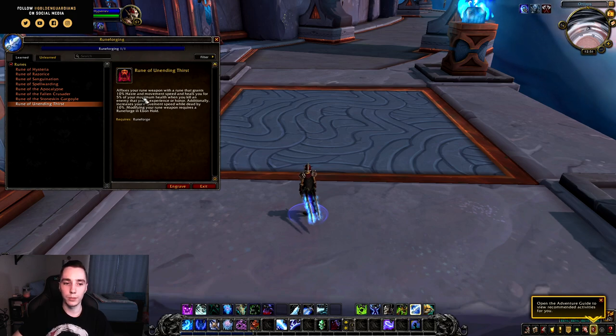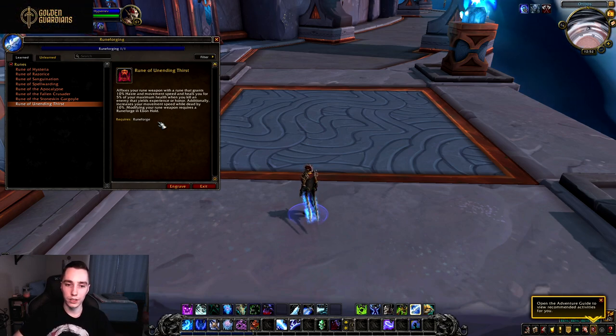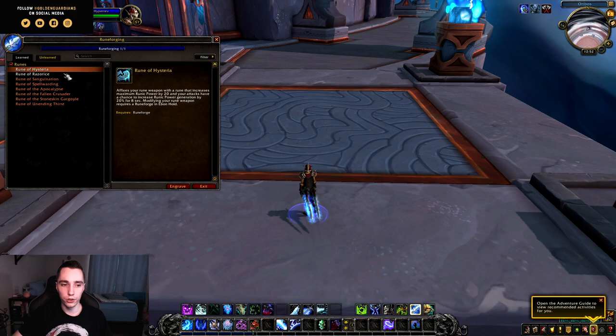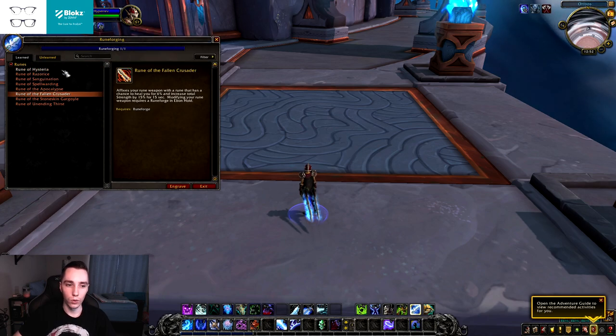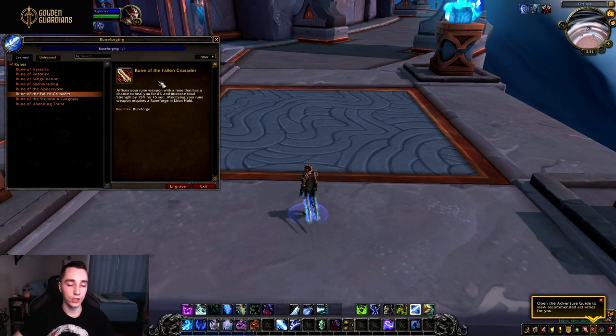Fallen Crusader is unchanged. Unending Thirst is a new rune that gives 10% haste and movement speed, heals you for 5% of your max health each time you kill an enemy, and also increases movement speed while you're undead. This one is clearly for leveling — extra haste, movement speed, and healing on kill. It probably won't see much use at cap, but for leveling it should be quite nice. For Breath of Sindragosa, I'm thinking Hysteria plus Fallen Crusader or Hysteria plus Razor Ice.